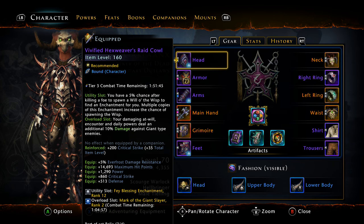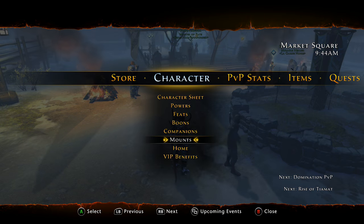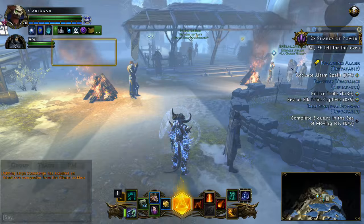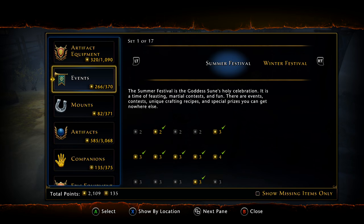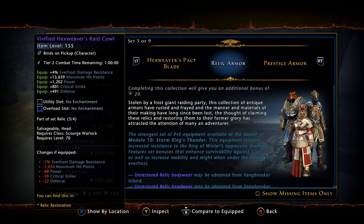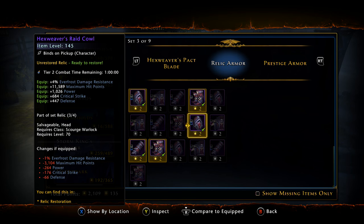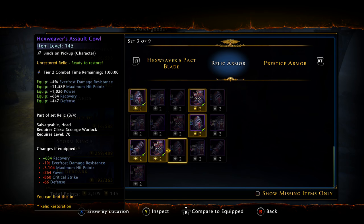For the relic armor, every class in the game has two sets. If we look at the collections and go to Storm Kings Thunder and down to the relic armor, each class has two sets. For the warlock for instance, I have the Raid and I have the Assault. So once you get your boots from doing heroics and all your pieces from Fangbreaker, you can now vivify it.